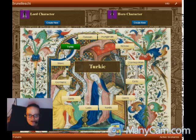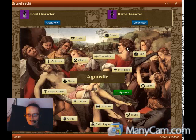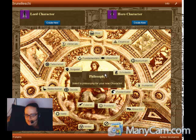your character page later on. So let's go ahead and say we're going to have a Gallic character. And now we're going to pick a religion — let's go ahead and select Celtic Pagan.